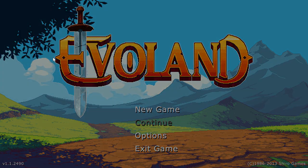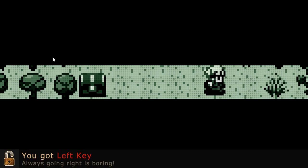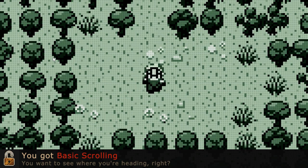We'll start the timer and go. Okay, you got right key. There seems to be some chest to open this way. Can't go left, up, or down, but we can go to the right. I got the left key — I guess this is a key, it's a gamepad. But you got 2D movement. Check that out. Advanced. You got basic scrolling.